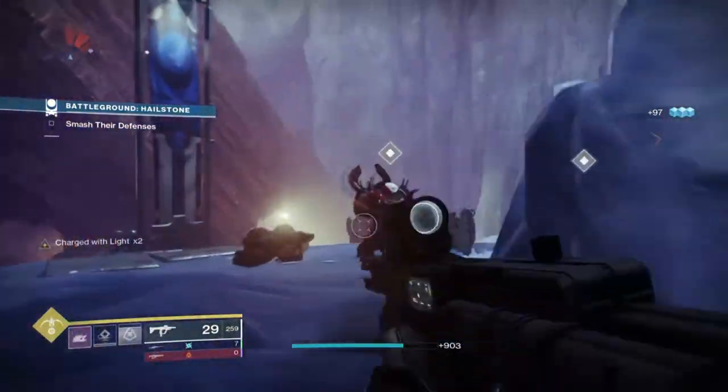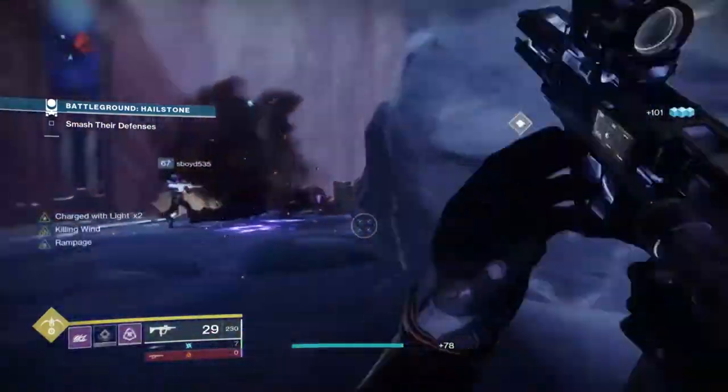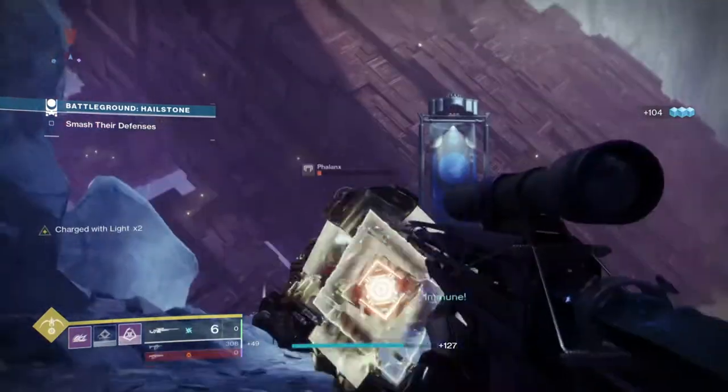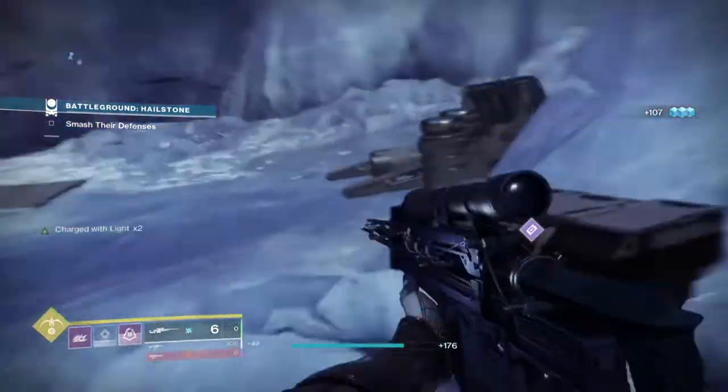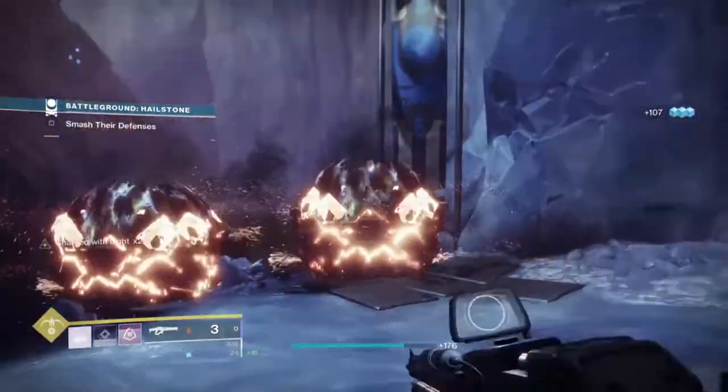Down the line you may also want to get the Omnioculus exotic, which can be a great help when using it in endgame or any team-based content, and also works out really well with all Hunter Void tree lines. From there, just add in some weapons that suit the loadout and you now have a build that you can carry for a very long time into endgame.